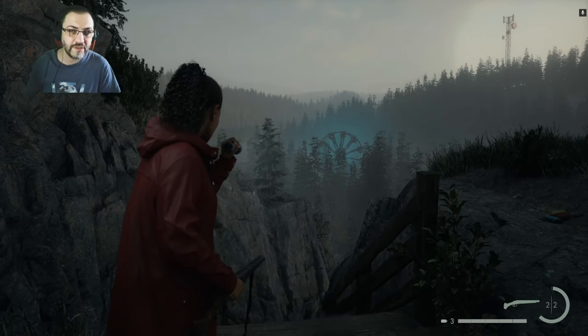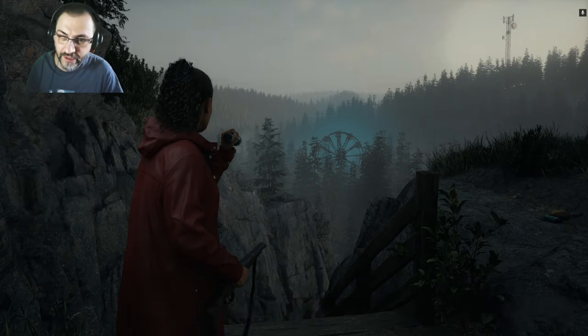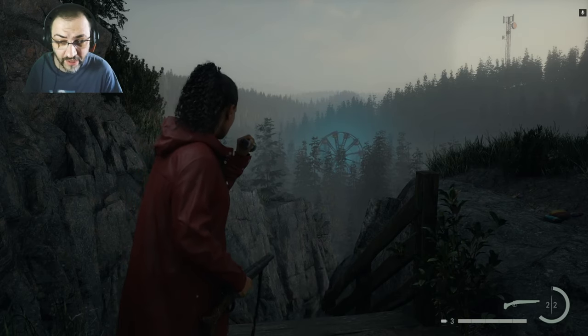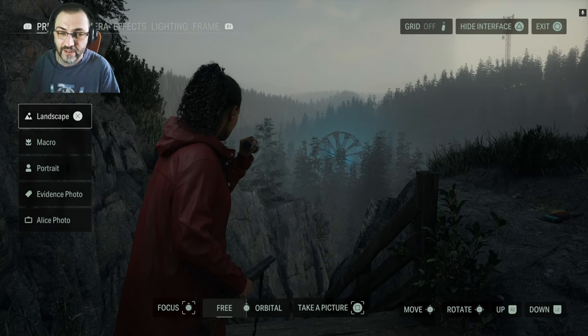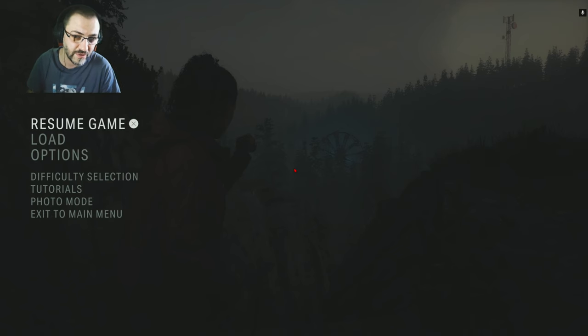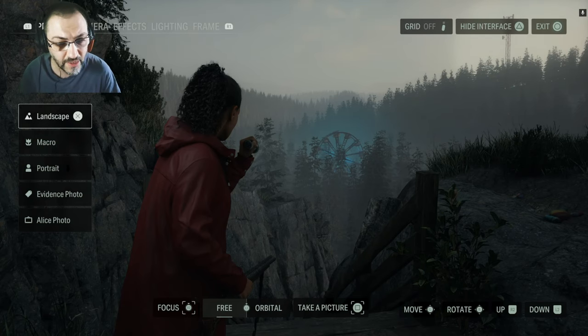To open the photo mode you have two possibilities. On PC you can simply press P, which is the default shortcut. If you use a game controller or play on console, there's no shortcut on the control pad — you have to go to the pause menu and then go down five times, which is a lot. Five clicks down to reach the photo mode every time is a bit much. If you could just wrap around from the first option it would be just two clicks away.